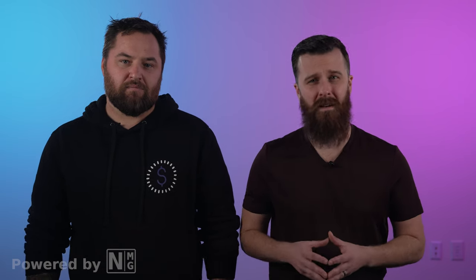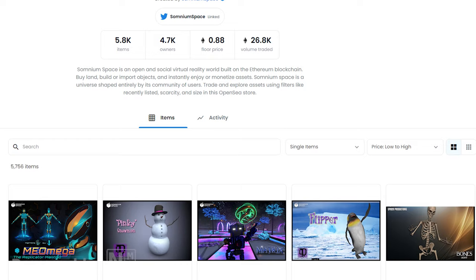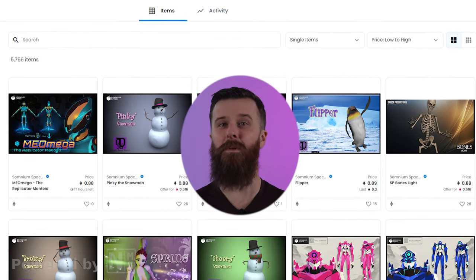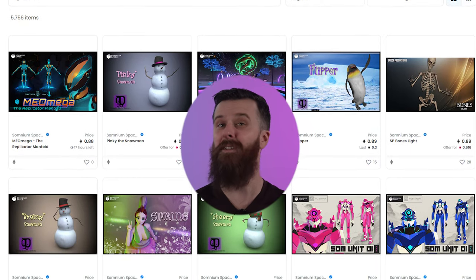Land parcel sales took place back in 2019 and avatars were released in November 2020, so this product is well underway already. You can head over to OpenSea to purchase any Somnium Space NFTs. Note that if you want to build in Somnium Space you'll need a land parcel, and those lands are going quick. They do have a verified collection on OpenSea so you can purchase NFTs for the project with confidence. A link is included below if you want to check it out.